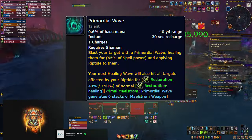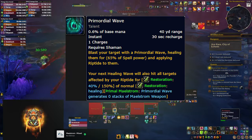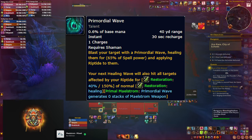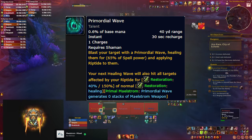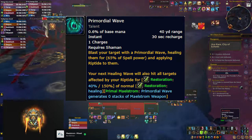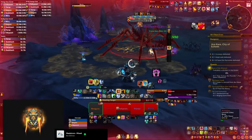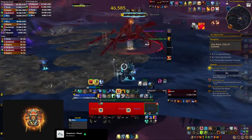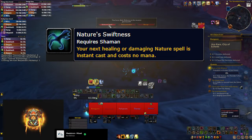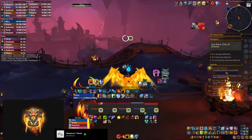The next combo is Primordial Wave. Many shamans don't like it because it requires setup, and you can drop it — however, with recent changes its cooldown has been reduced to just 30 seconds. It applies an extra Riptide to your target, and the next Healing Wave you cast cleaves and heals everyone who already has a Riptide on them. Since spreading Riptides is already part of your job, just follow up with a Healing Wave to get the value. Nature Swiftness makes your next healing spell instant with a 1-minute cooldown, so use it as much as possible.